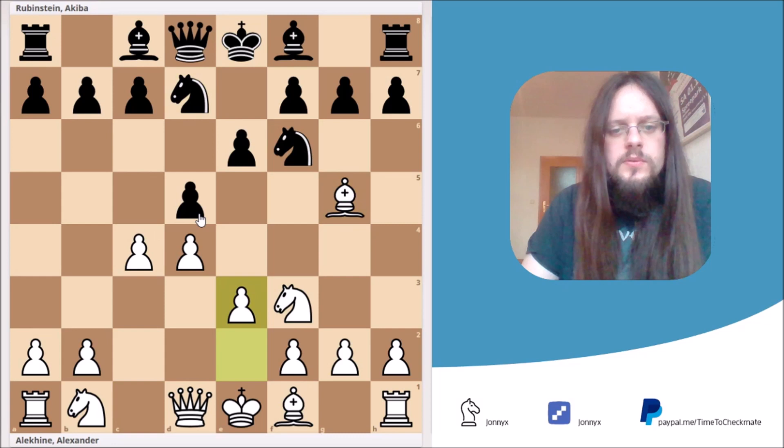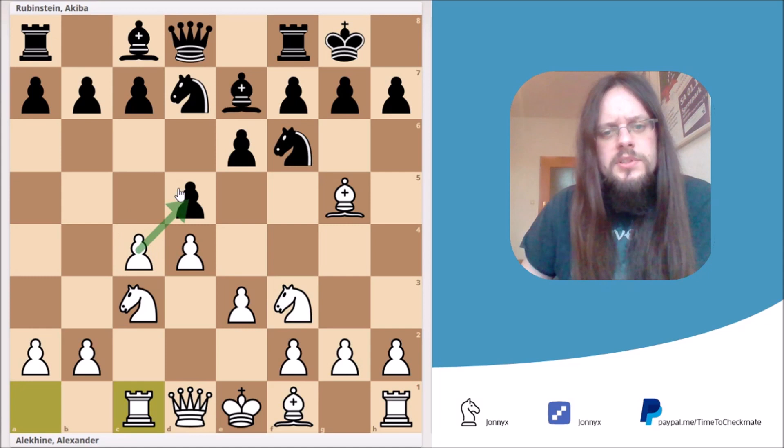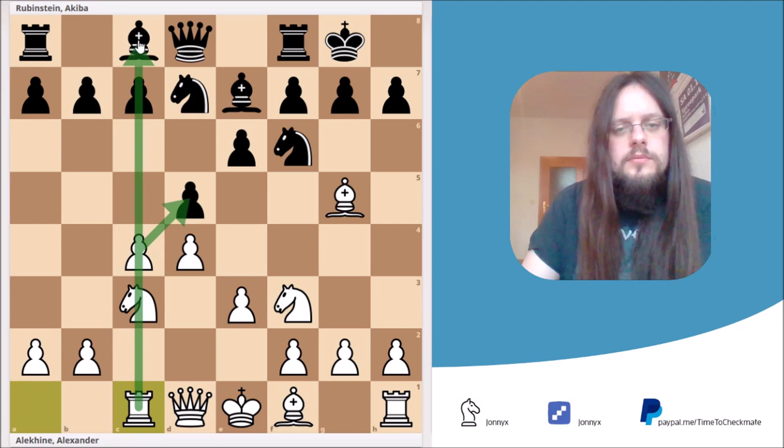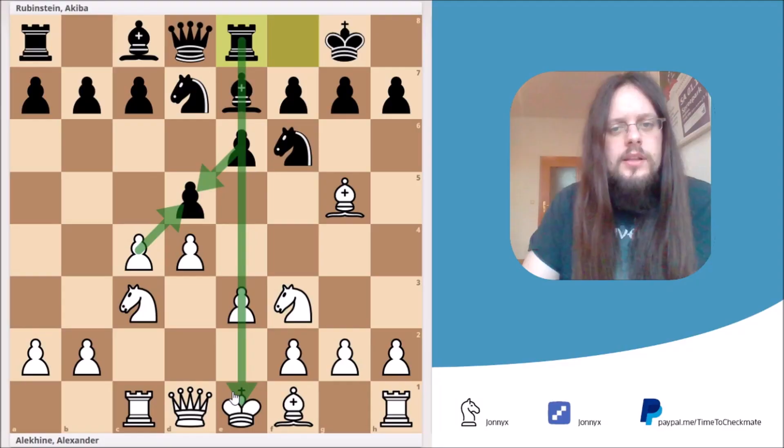The idea behind Rc1 is that at a certain point White will take the pawn on d5, and it's good to have a rook on a semi-open c-file. Black played Re8, saying you can take the pawn on d5 because if Black recaptures, the rook will get a semi-open e-file. Both players are just playing good moves up to this point, and White continues developing with Qc2. After a6, White grabbed the pawn on d5 and Black recaptured.